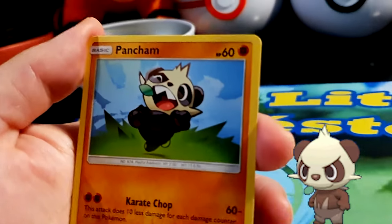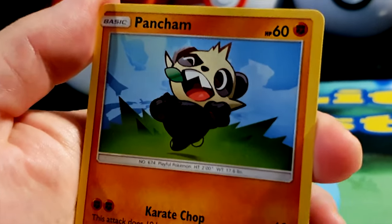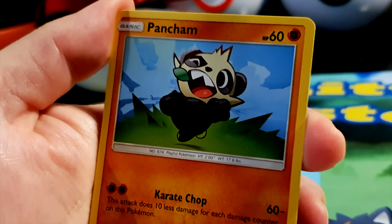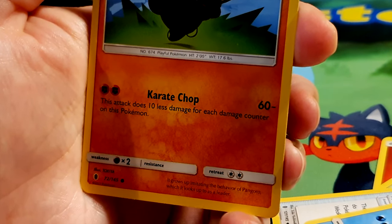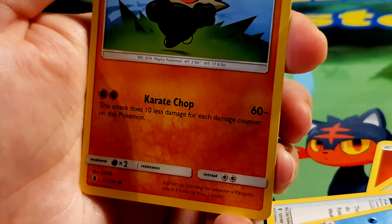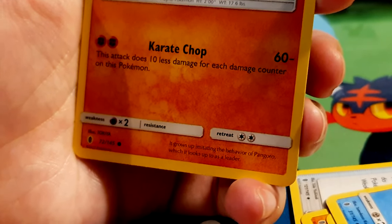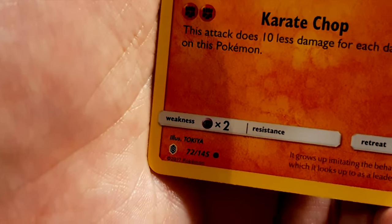Pancham, HP 60, fighting type — a playful Pokémon, looks a bit off balance, like it's about to fall over. Cute panda though — I have a soft spot for pandas! Move: Karate Chop — this attack does 10 less damage for each damage counter on this Pokémon. Weakness to psychic types. It grows up imitating the behavior of Pangoro, which it looks to as a leader. Illustrated by Tokiya.